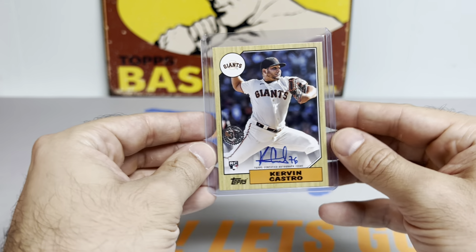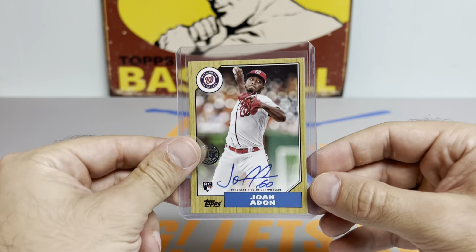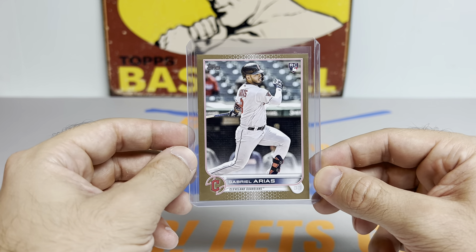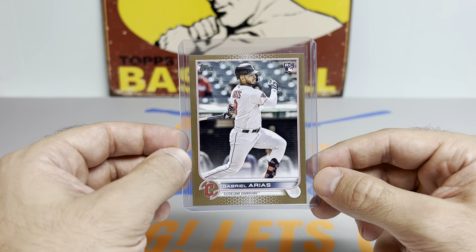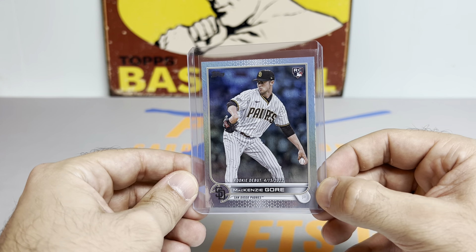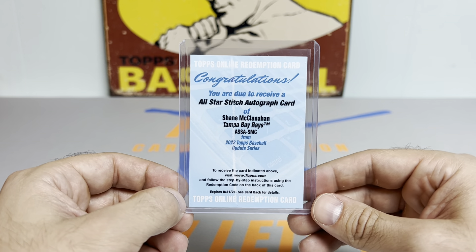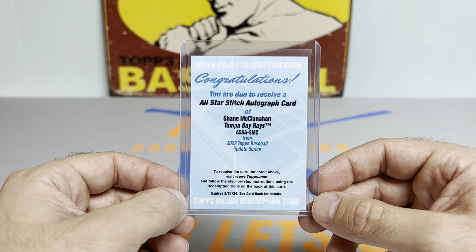Pulled a rookie autograph — Kervin Castro, never heard of him. Rookie auto Joanne Adon for the Nats. Got a gold rookie Gabriel Arias, really well centered, sharp corners — hopefully some nice new cards for PSA submissions out of this case. Mackenzie Gore rookie debut rainbow foil rookie. We got a Redemption Auto, Shane McClanahan all-star stitch autograph card — not sure what it's numbered to, I think someone said 25 or less, so excited for this to come in.